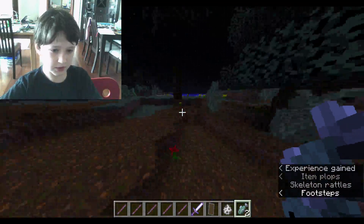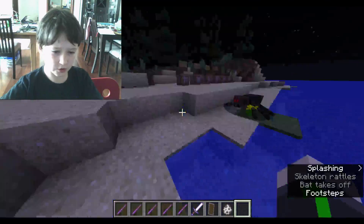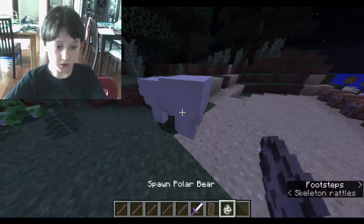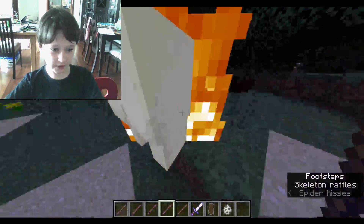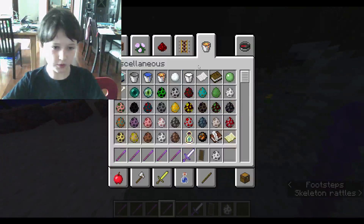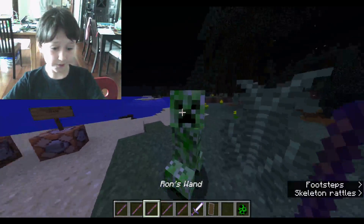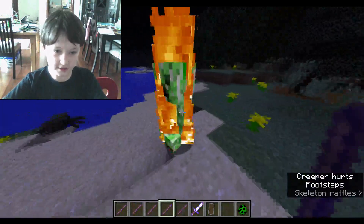It should have been 11 damage — well, I did get a good shot. Now let's move on to Harry's wand — Confingo. Confingo sets somebody on fire. It works better on a creeper, I think. Confingo! And it does that — it sets them on fire.